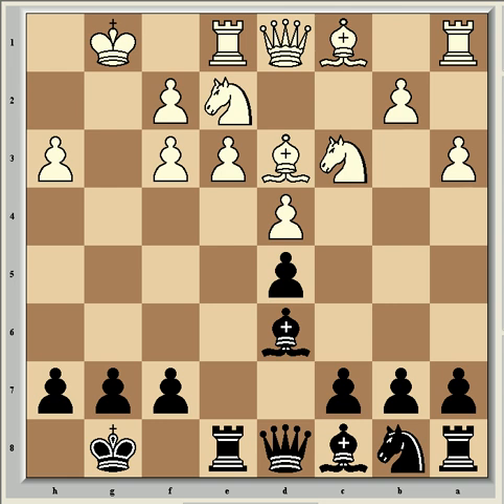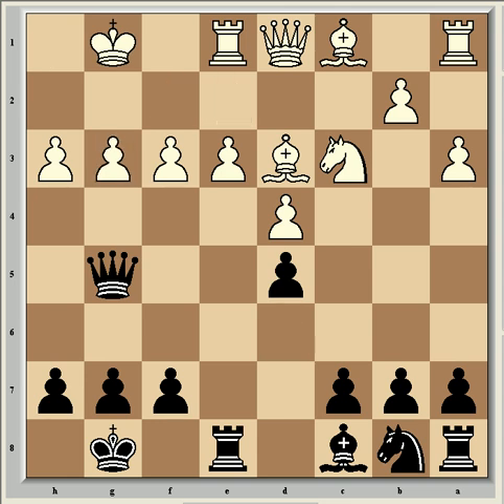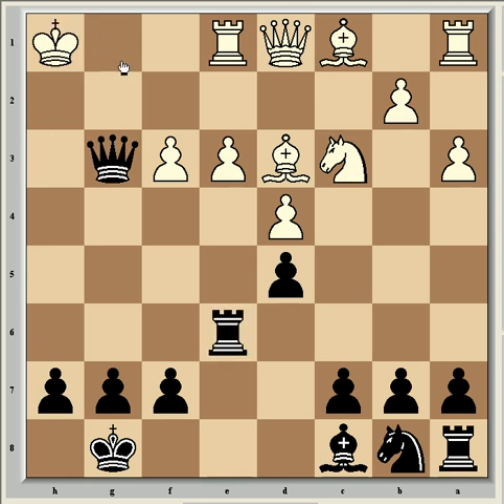Now after gxf3, Qxe5 check, Kh1 — it's looking strong for black. Kh1 really is the best way to deal with the check. If instead Ng3, then Bxe3, fxe3, Qxe3 check, Kh1, Qxe3 check — it's easily winning for black after this continuation, with a rook lift coming. It's just a crushing advantage for black.